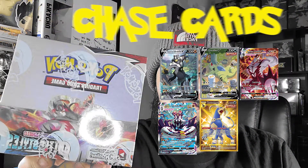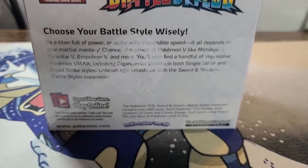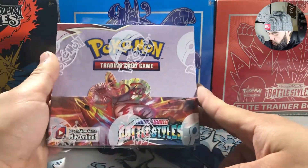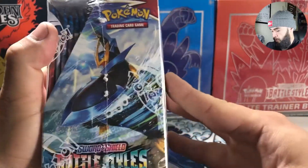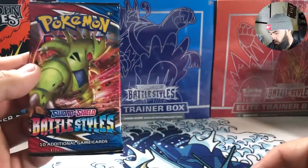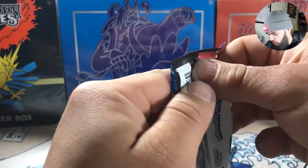What's going on YouTube, today we are opening up the new Pokemon Battle Styles. Super excited to open this one up for the first time. This is a boosted box, which comes with 36 packs. As we go, we'll check out the artwork — Tyranitar is actually my chase card. Let's get straight into it, 36 packs, gonna be a long one.